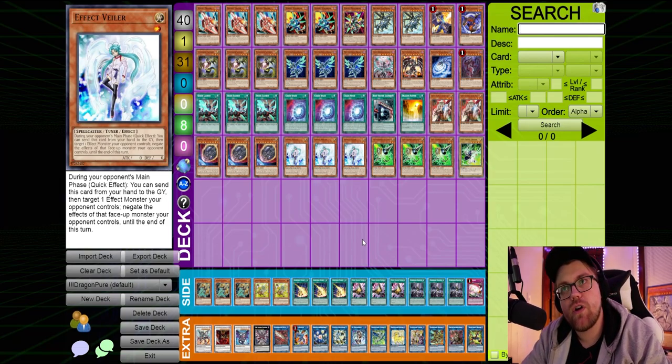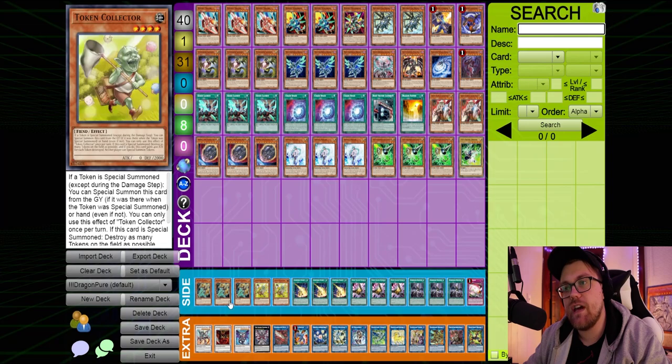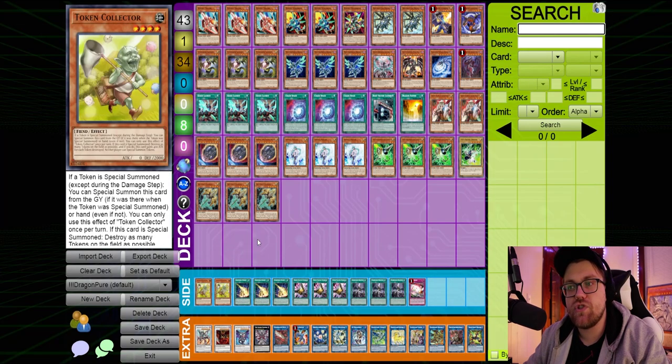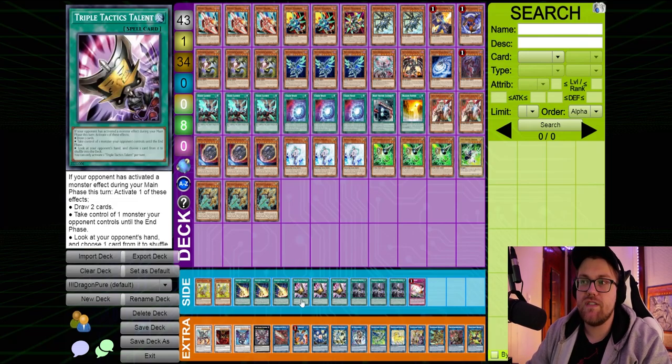For the Dragon Link mirror match — it's kind of an awkward one and hard to side for in some ways. It really depends on what variant they're playing. If they're playing the Adventure version, you put in Artifact Lancia for sure. I do side Lancia in against the pure version of the deck as well in this specific list, though I don't think Artifact Lancia is always the most impactful card against Dragon Link — they are fully capable of playing underneath it. If you have other hand traps like Draw and Lock Bird instead of Lancias, you could definitely side those in.